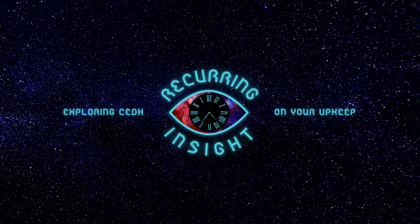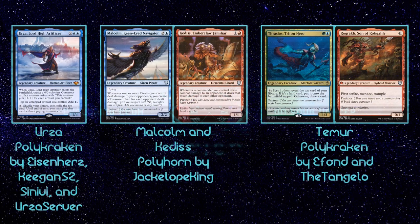Welcome to Recurring Insight — it's the beginning of your upkeep so it's time for another episode. I'm your host Michael, and let's dive in. Today we'll be looking at 3 Polymorph decks: Urza Polykraken made by Eisenhurtz, Keegan52, Sanivy, and UrzaServer; Malcolm & Kedis Polyhorn by JackalopeKing; and Temur Polykraken by Ifand and TheTangelo.